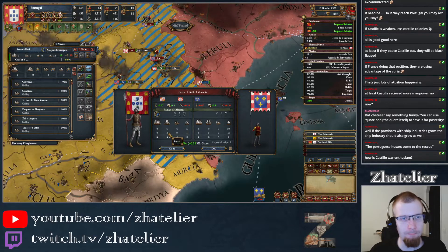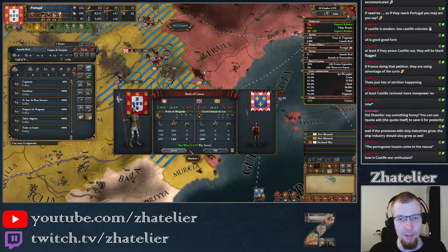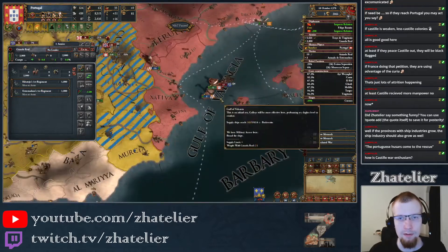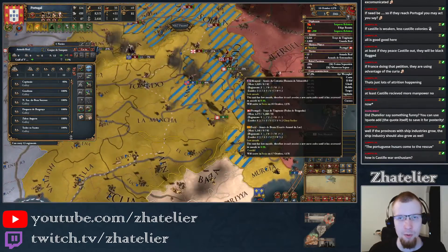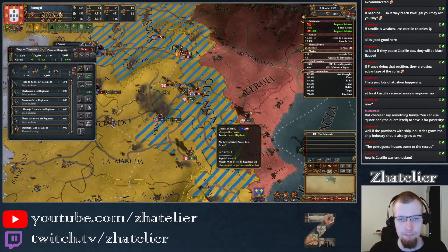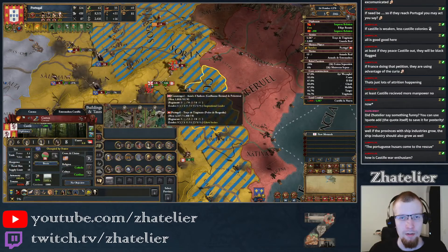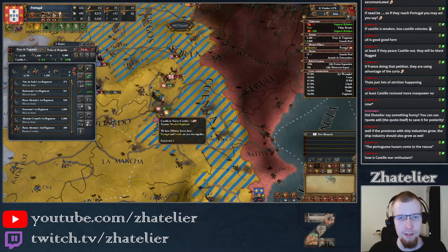The naval battle — I think we actually gained a transport rather than lost one. And the land battle we also won quite nicely. We did desiege that one. I'm just going to move these in here and send them to be repaired at a port. Castile, move in, join me — there we go, that's another glorious victory.